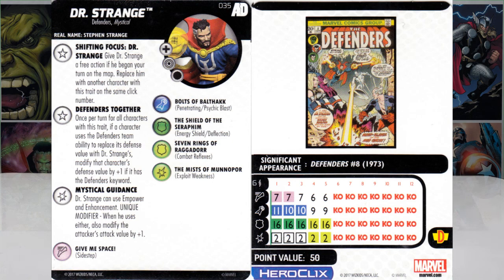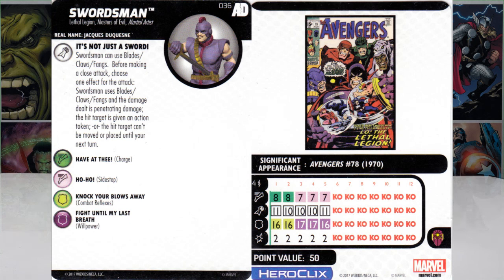Next up we have number 36, Swordsman — Lethal Legion, Masters of Evil, and Martial Artist keyword. He is 50 points with the Masters of Evil team ability, four range. Speed Charge, attack power the whole dial, then Reflexes and Willpower, which sets up at the end there. His missile attack power is called 'It's Not Just a Sword.'